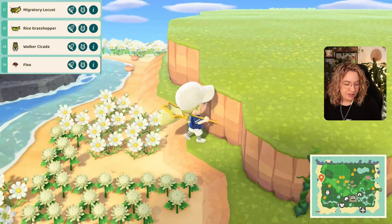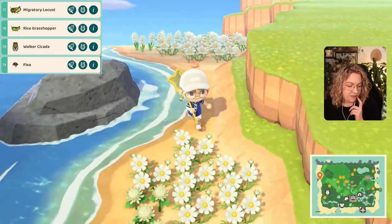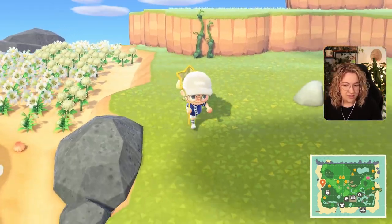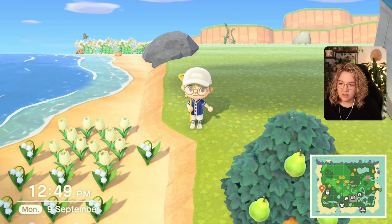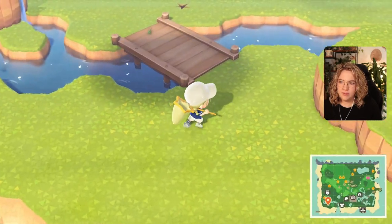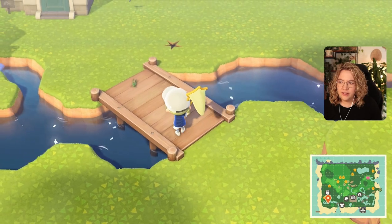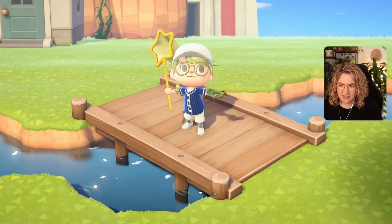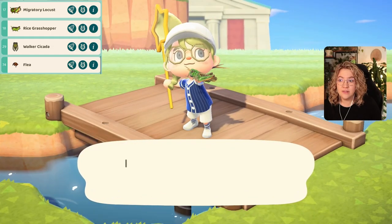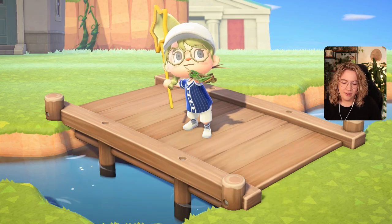So we're only missing the migratory locust, rice grasshopper, and the walker cicada. The walker cicada is on hardwood or cedar trees, 8am to 4pm — which it still is. Oh wait, there's something grasshopper-y over there. I need to be careful because it might jump into the water. There we go — migratory locust! Let's go! I love when these things work out.